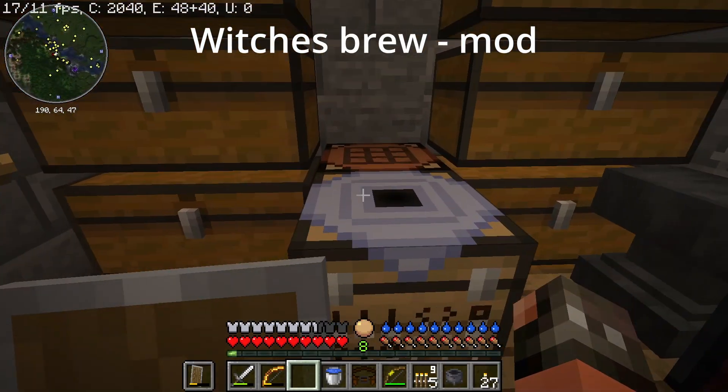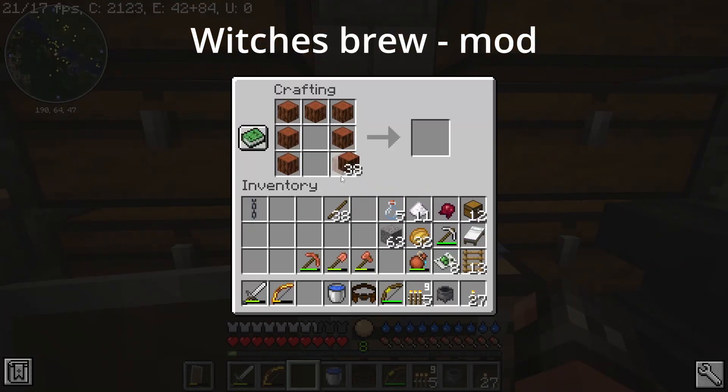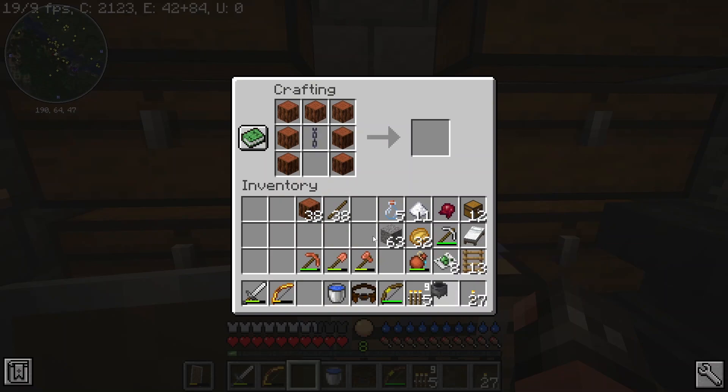We are using a mod called Witch's Brew, which makes us do an alternative way of brewing.